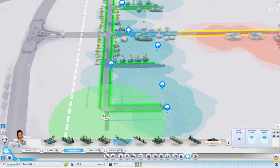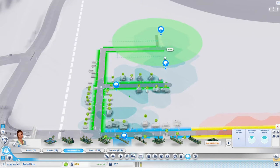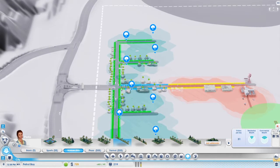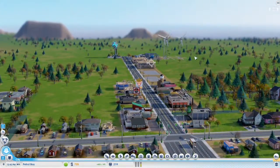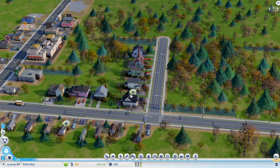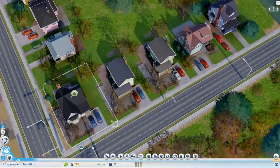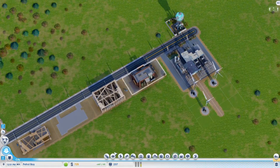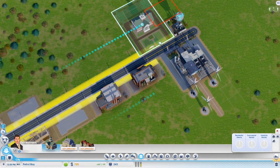Lots of people weren't so happy with where they lived. I don't want to do the same thing here — I want to make it a nice place to live. We don't have a lot of money but we are gaining money per hour — not much, but it's pretty good for the tiny city that we have going. Oh, city hall — that's what we need. Let's see where I should put it — I'll put it right here.